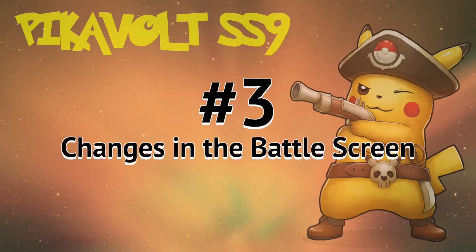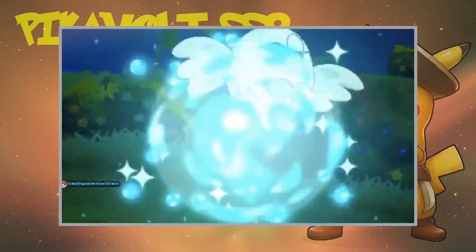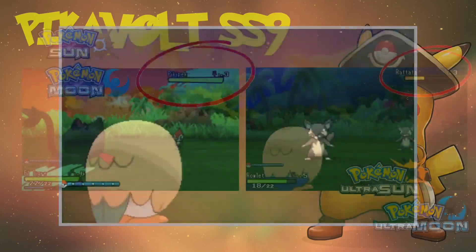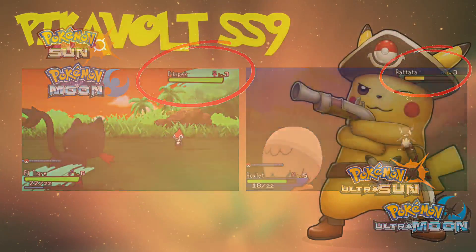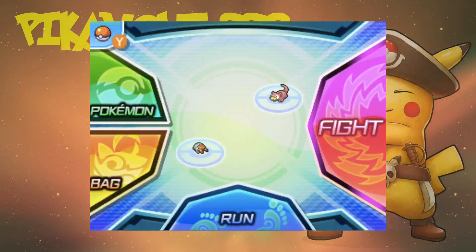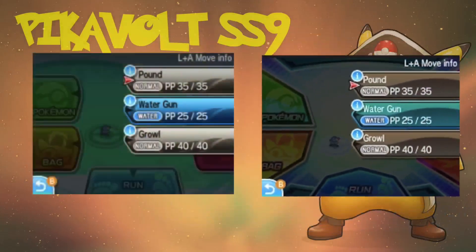Number 3: The Change in the Battle Screen. The battle screen is amazing in Ultra. First, we have the starting rainbow-like animation which is much better than the weird kaleidoscope thing in Sun and Moon. Something many have talked about is the removal of that paintbrush-like look in the Pokemon name area — it makes the screen so much cleaner. The bottom screen is so much better too; it looks sharper and the new colors representing the types really make it look much better.